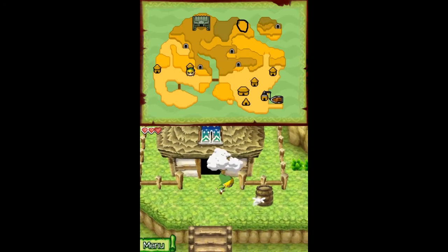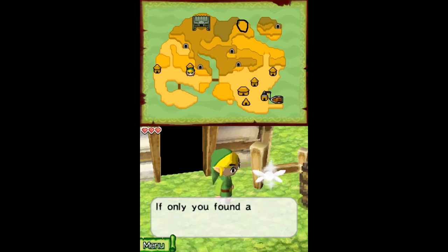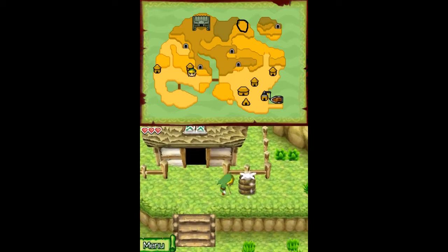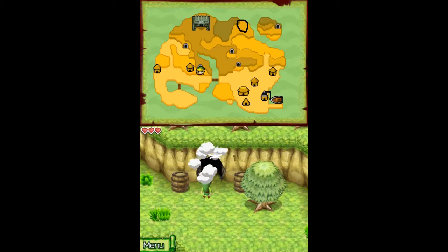Okay, but what we need to do to continue is find a sword. Well, Grandpa wants us to stay out of trouble, but we need to find your friend. If only you found a sword, then you could show those monsters. Yeah, to find a sword we just need to go inside this cave.